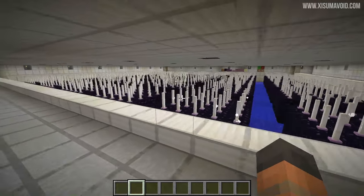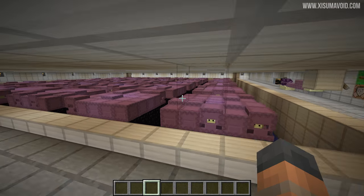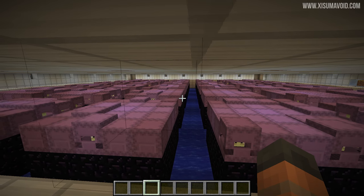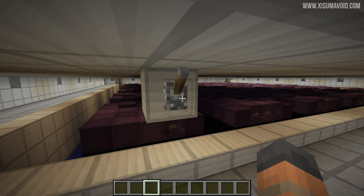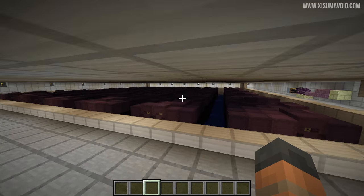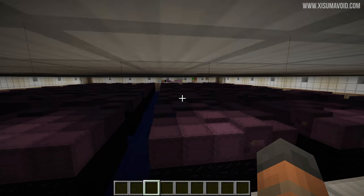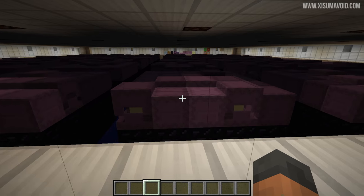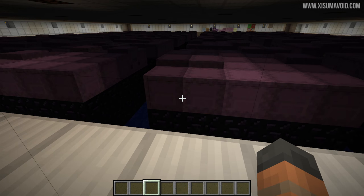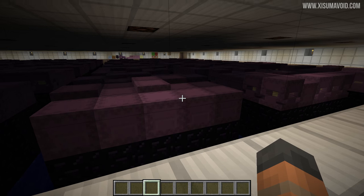Now let's try the shulker and maybe there we'll see an interesting result. For the sight of this and the noise alone, I think this was well and truly worth it — that is just bizarre and hilarious. Now what we're going to do is turn off the lights and fly around. No hostile mob spawns, and of course because these are entities they are blocking the places where hostile mobs could spawn on the obsidian.